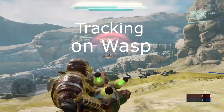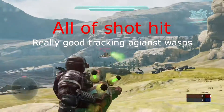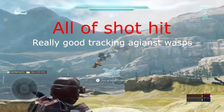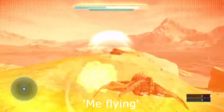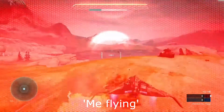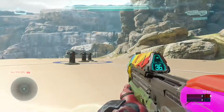Now, tracking on the Wasp. The tracking on the Wasp is ridiculous, because the Wasp has no way to dodge the fuel rod shot, so it can take you out in three shots — all shots hit. It's really good against the Wasp. I only managed to dodge one plasma shot because I was going downwards and the shot didn't hit me because I was so far away.